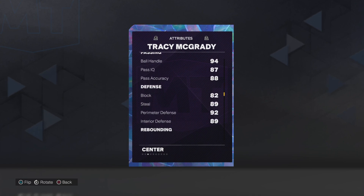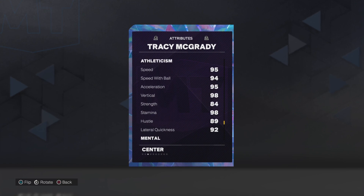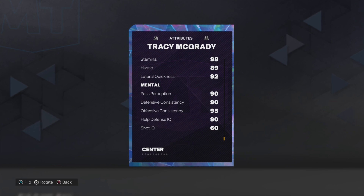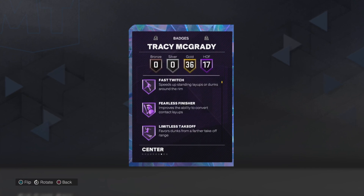80s on the pass IQ and accuracy. We got 82 block, 89 steal, interior defense 92, perimeter defense 88, 89 on the rebounds and hustle, 95 speed and acceleration, 94 speed of ball, 98 vertical, 84 strength, 92 lateral quickness, 90s on the mental including 95 offensive consistency. We got 100 on the driving and flashy dunk tendency.